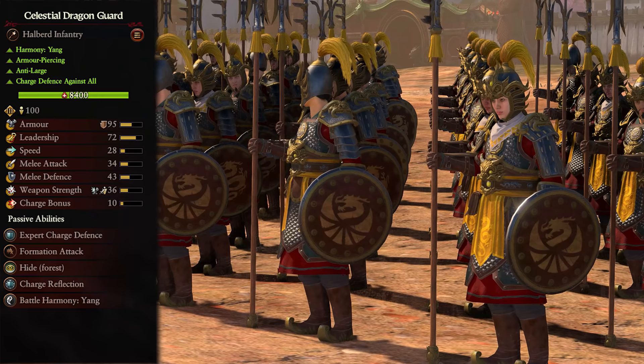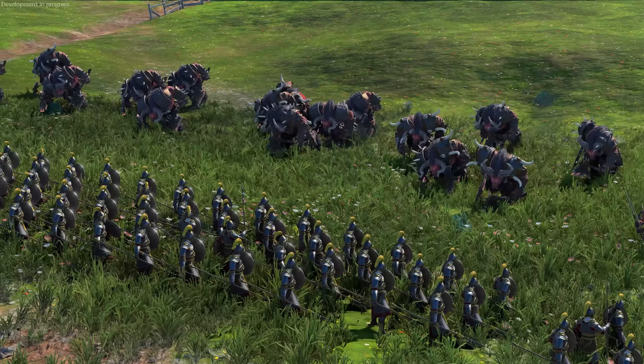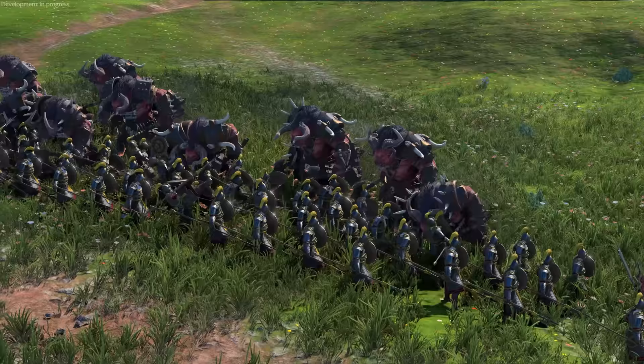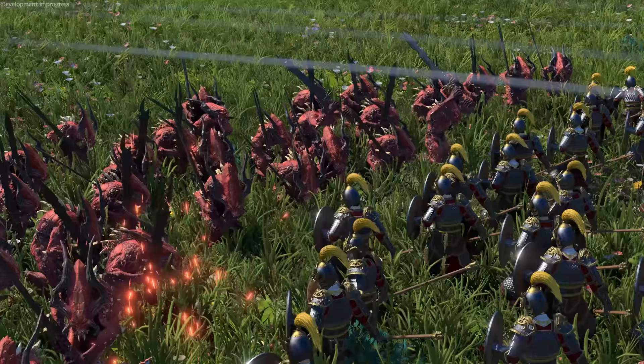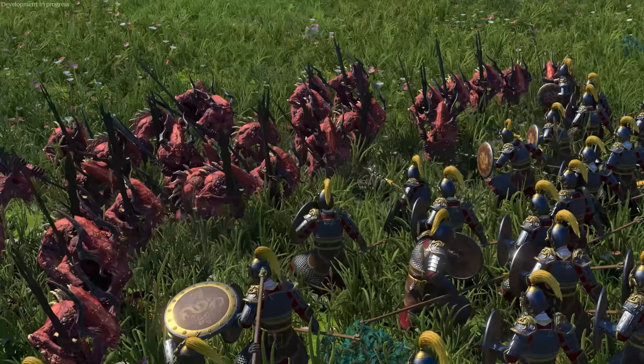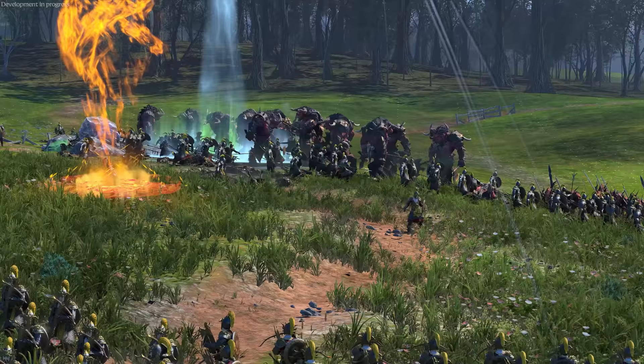Our final melee infantry unit is the Celestial Dragon Guard. These are a tier 3 Yang unit with armor-piercing, anti-large damage, and charge defense versus all. These are your end-game anti-large front line infantry, and will probably make up your entire front line at this stage of the game. They have exceptional armor and great defense stats, along with charge bonus and charge-reflecting, meaning they want to stand firm and let the enemy come to them. Their damage is also not too shabby with decently high melee attack and chunky weapon damage. Still support them with missiles, magic, and constructs to ensure as swift a defeat to your enemies as possible.